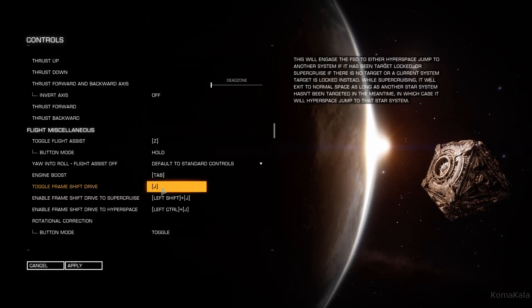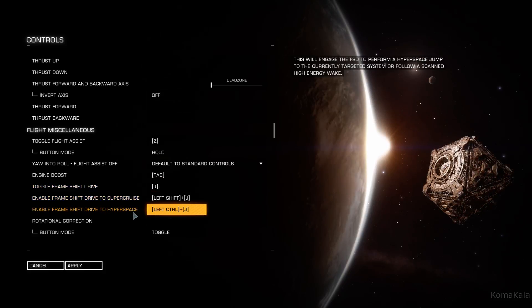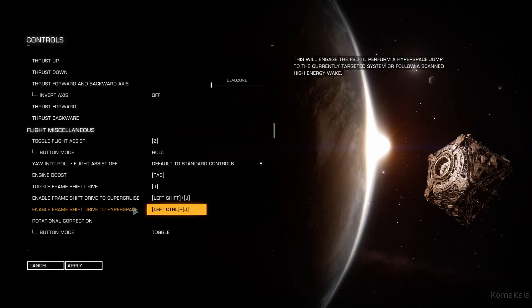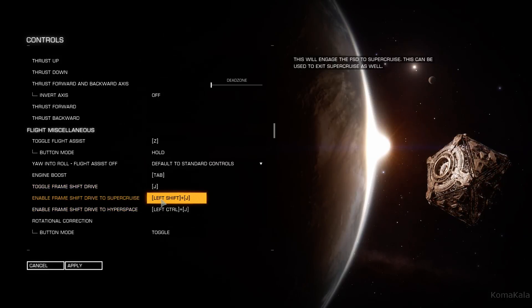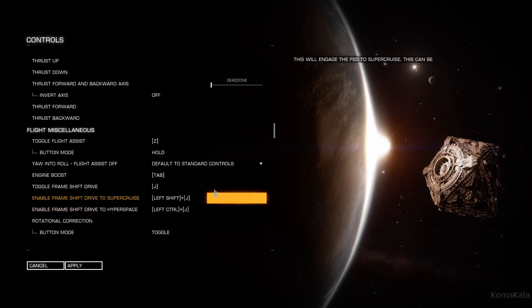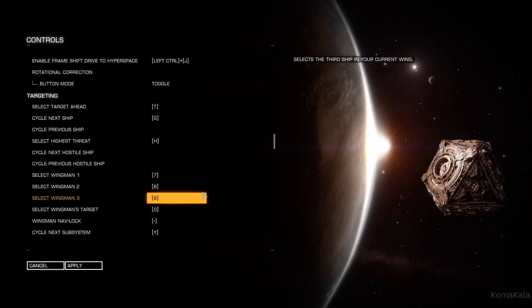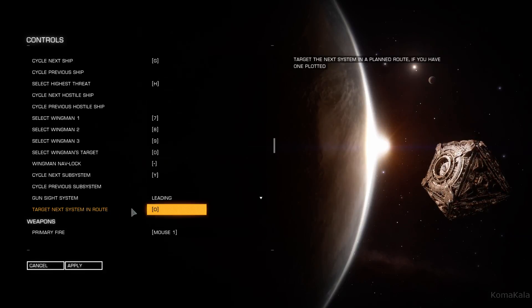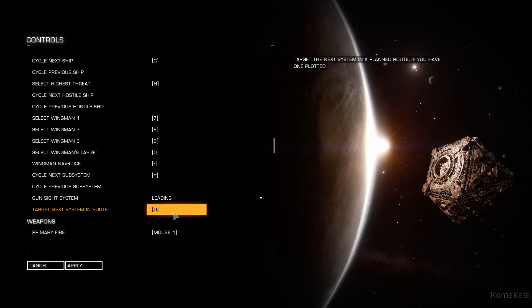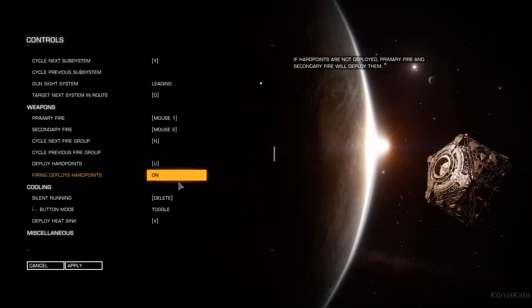Normally just J works for both super cruise and hyperspace. If you don't have another solar system targeted, you'll jump into super cruise. If you do have another solar system targeted and you hit J, it'll jump into hyperspace, which you don't always necessarily want. I've also set 'target next system in route' to the letter O. Those are the only changes I made — everything else is on its default.